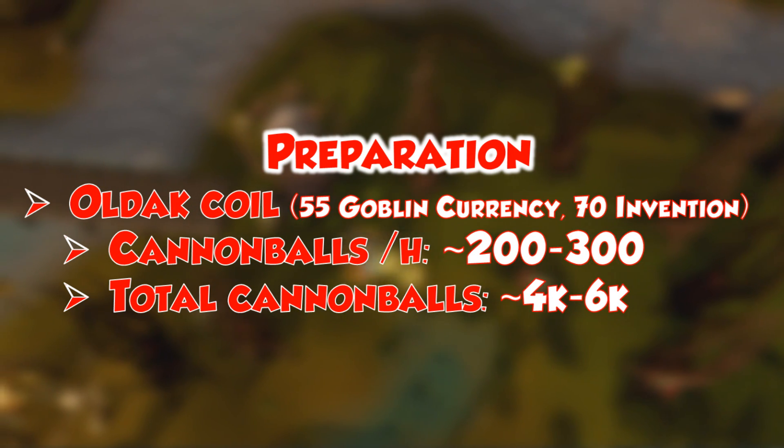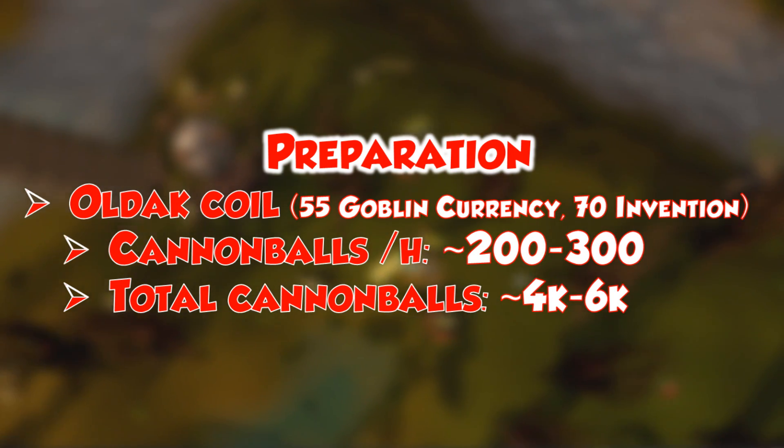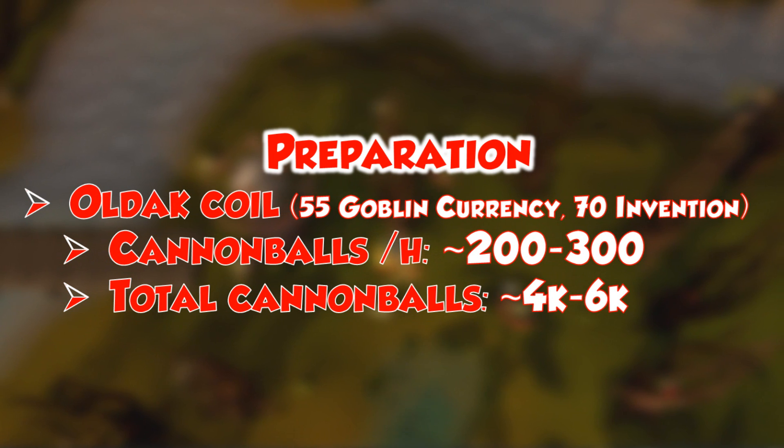The Old Act Coil is also really essential for the champion scrolls trim guide. Basically you want to get this as soon as possible - it is a comp requirement to unlock this using the goblin tech tree: 55 goblin currency, 17 invention.